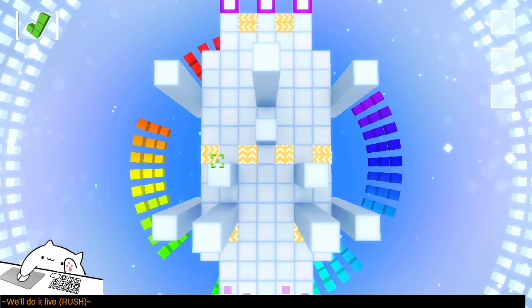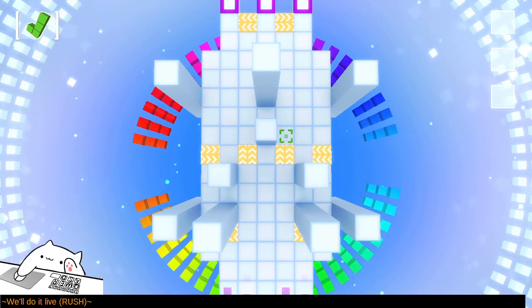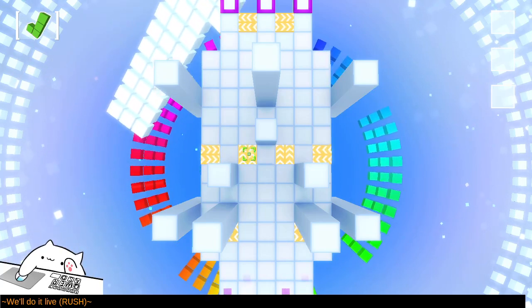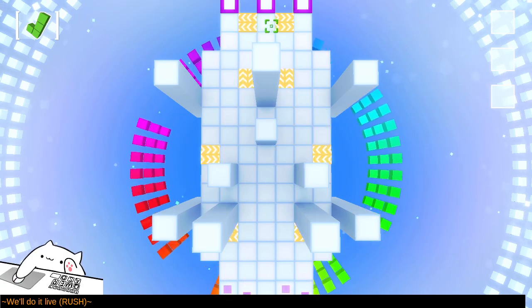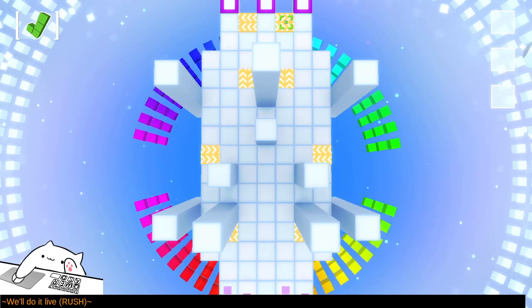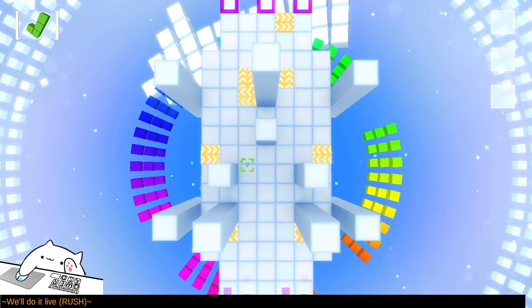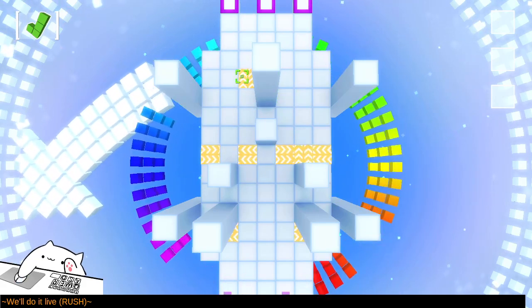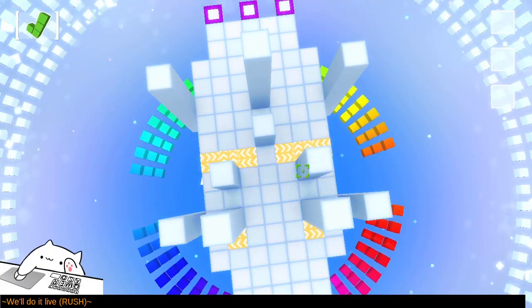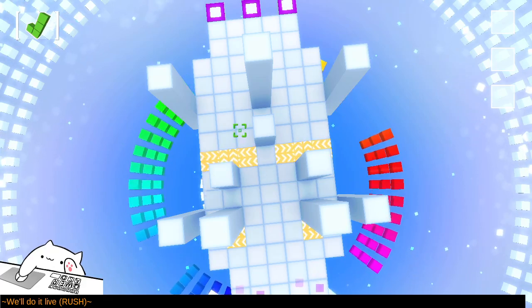This block gets diverted left, then diverted back right, and collides with this block that just went straight. I think we could try moving these up. I don't know how to prevent these blocks from colliding. This collision happens earlier rather than later, but it still happens. So I need to come up with a way of delaying a collision.